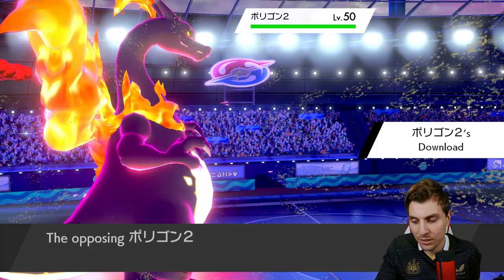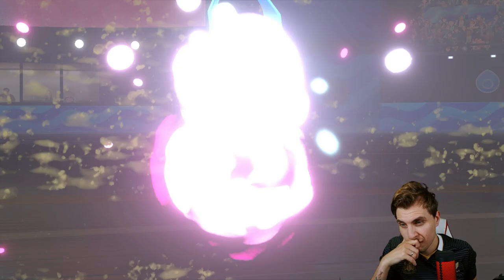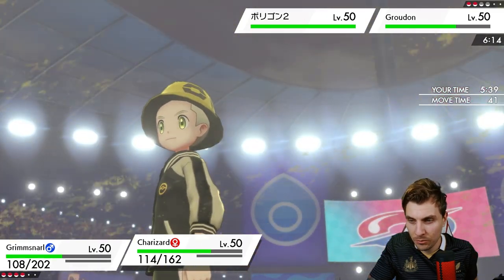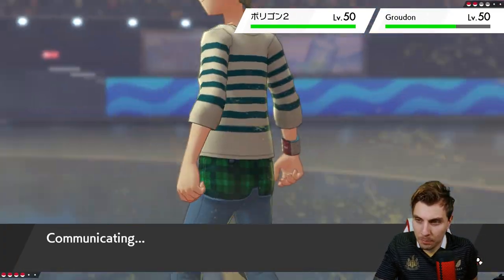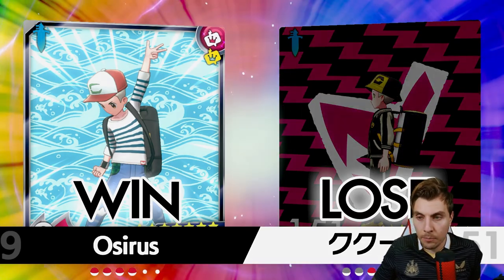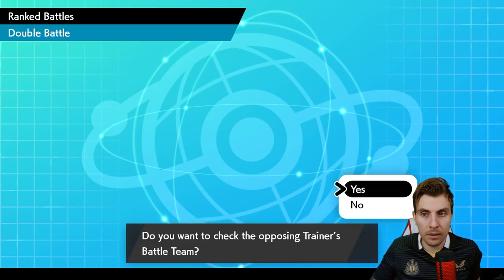Groudon takes residual damage from G-Max Wildfire. Porygon2 comes in — can we get a Blast Burn? We're probably going to see Trick Room go up. We can go for Spirit Break into it and bring Umbreon in to put things to sleep with Yawn. Our opponent concedes, so we pick up a nice victory. Lots of the techs on the team working out pretty well in that first game.